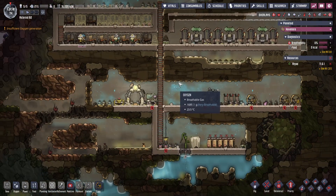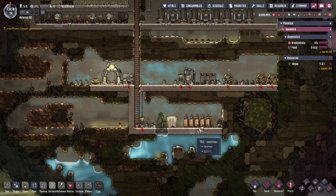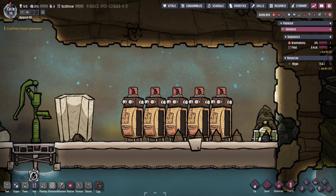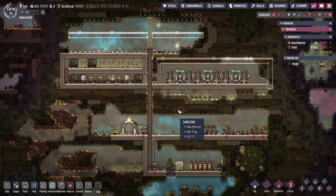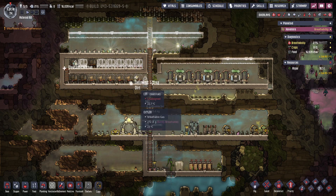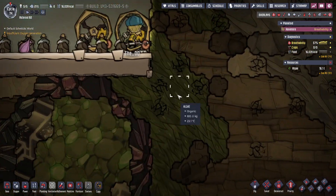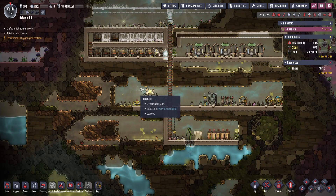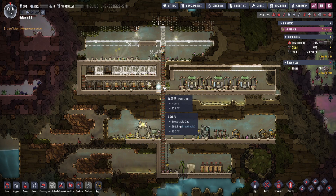I'm kind of trying to get my bearings here. Our supplies are actually all right - the storage bins aren't even full. We're building these little plants here which release oxygen, not carbon dioxide. You've got to feed them algae, and this is really good for oxygen early game.